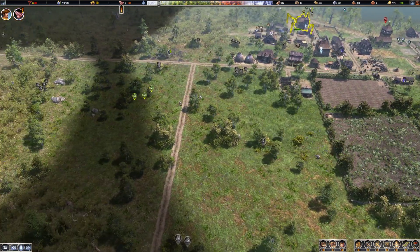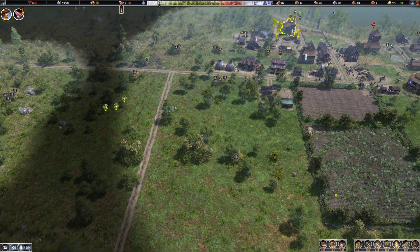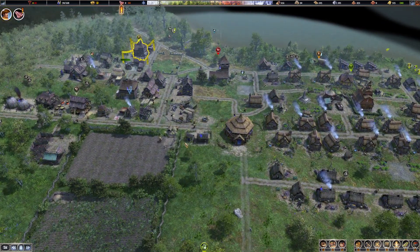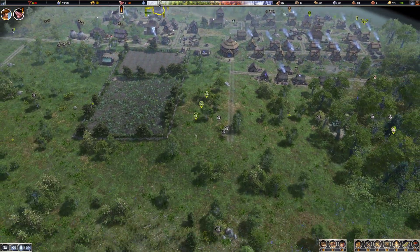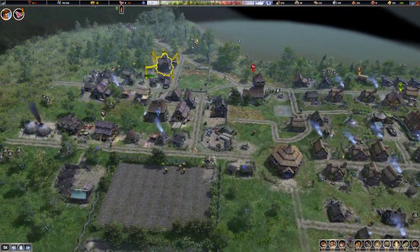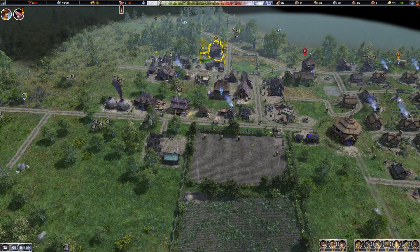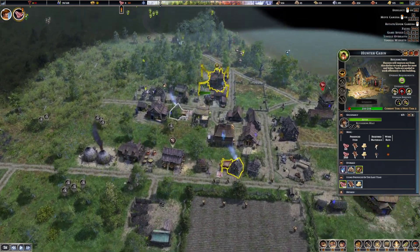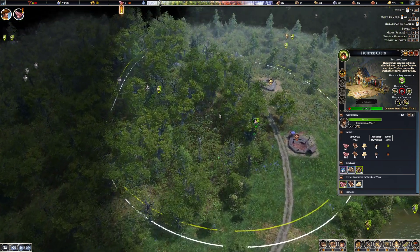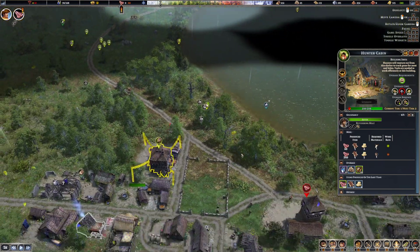We're going to end up putting a barn here and letting the cows graze on this field. Here comes a second trader. My hunters are hunting over here — do we still have deer in this area? Yes, plenty of deer to hunt. My foragers are the ones I constantly feel like just underperform.